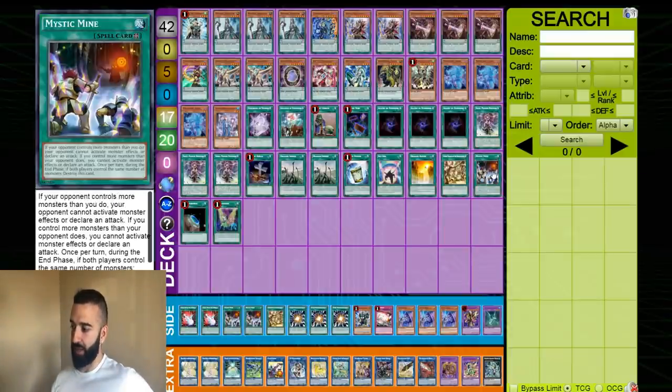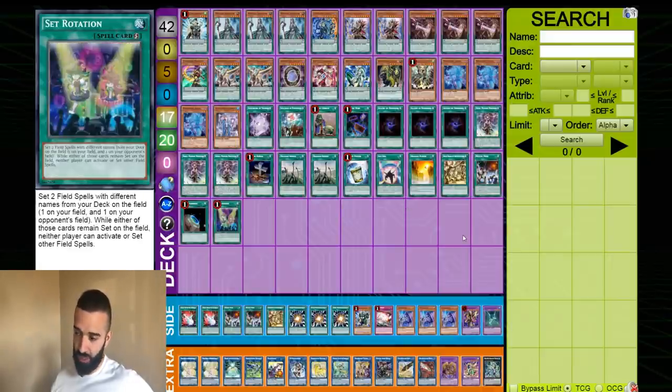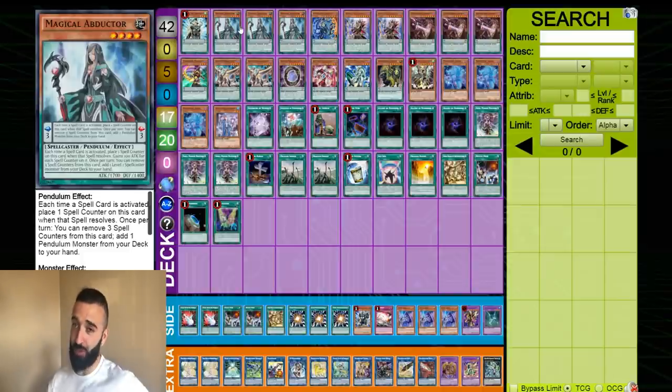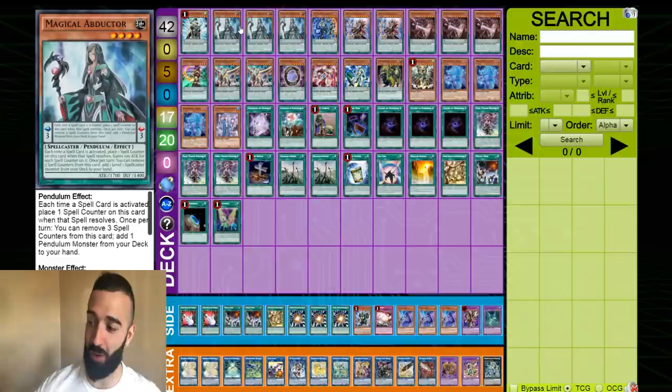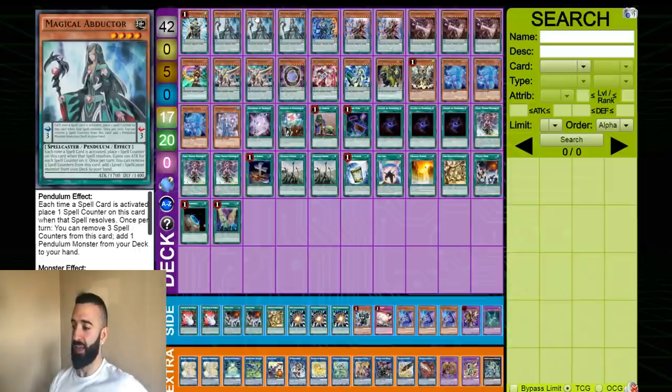We do play 1 Mystic Mind in the main deck and 1 Secret Village in the main deck, because they're accessible via Terraforming and Set Rotation. So you'll be surprised — some hands, if you open Servant or Abductor. And we didn't even open Servant or Abductor, but we searched that with Abductor and popped it with Iris. We didn't actually open Servant once in either game, but we still played around all of it like it was nothing. So that's okay — you don't need to open it.